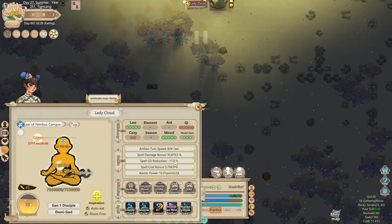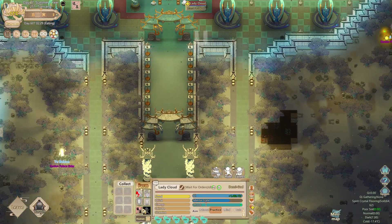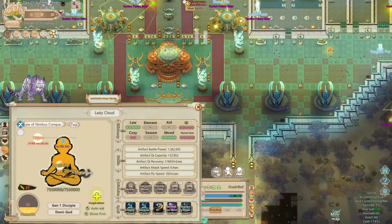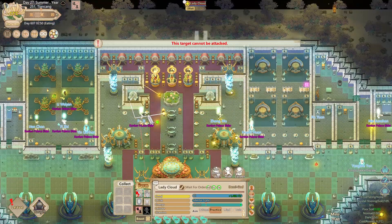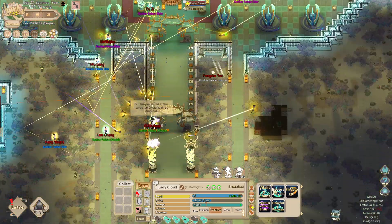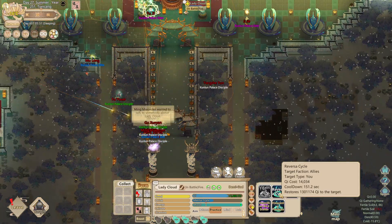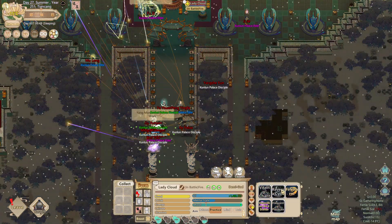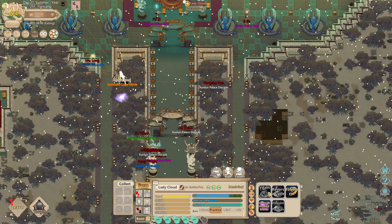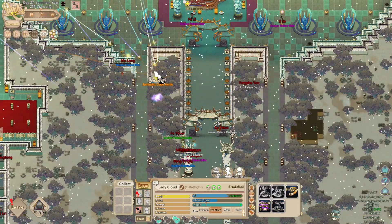Lady Cloud's a demigod with 1.3 million battle power, 12 barrier power, and a lot of other things. Let's go into beast form and see our stats. I'm going to attack this sect and hopefully we win. They're actually doing a good amount of damage, but we do have heals. I'm losing chi because Lady Cloud's a demigod — demigods get an increase in artifact max chi, which is not really what you want, though there are benefits like being able to instantly jump into the sect.